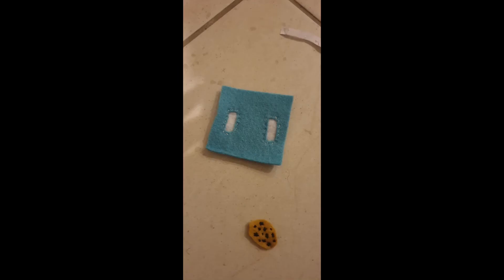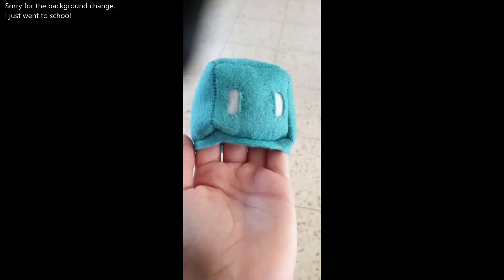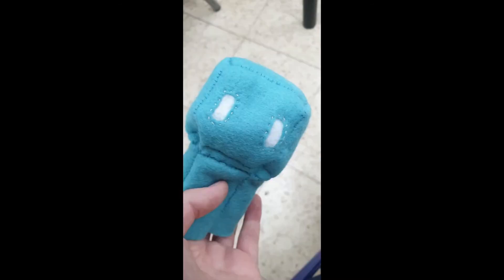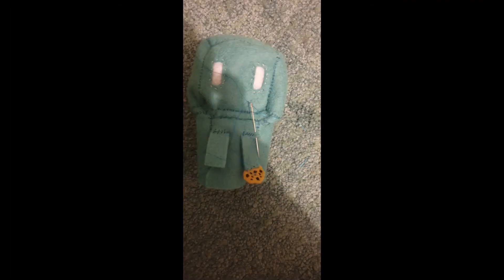I added the eyes in and started sewing the sides together. Eventually I got this weird rounded cube which is its head. I added the body sides and connected them to the head. Now our Allay looks like a finger puppet. I sewed on the wings, attached a cookie to the hand, and sewed the hands on.